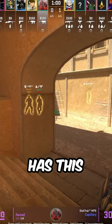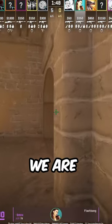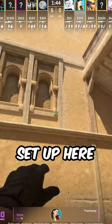Flame Z positions himself in front of the vase where he has this angle to spot the shadow and get the early jump onto the Ts. We are going to see the most iconic T-ramp flash that you're going to set up here.